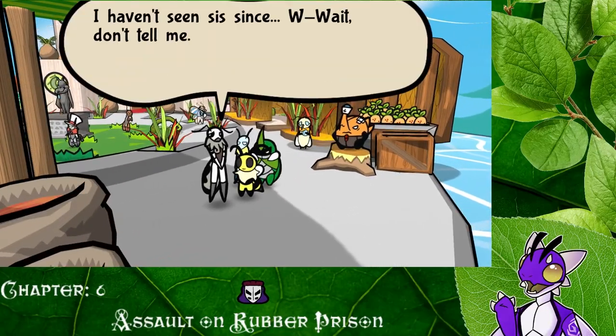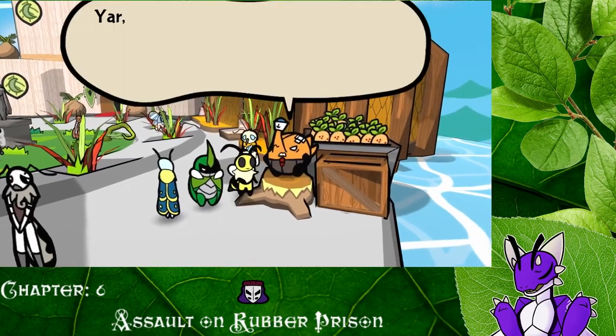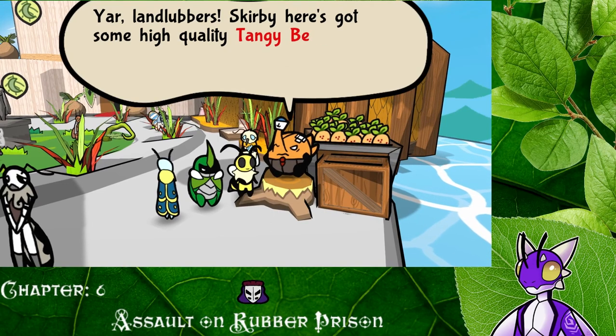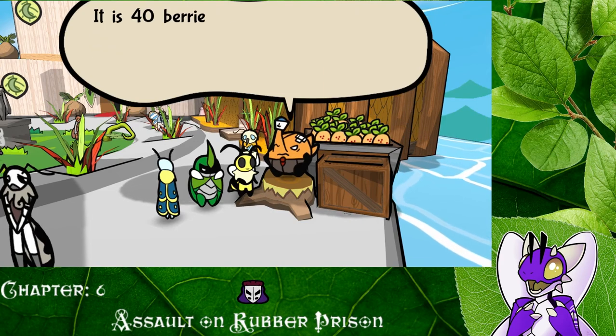'I haven't seen sis since —' wait, don't tell me. Don't worry, I saw they've got a thing we got to accept. 'Our land lovers Scurbies here. Got some high quality tanky berries straight from the Eastern.' Oh okay, so we can just buy them. 'It is 40 berries each. Want some?' Guys, don't yell at me — I really want some, but no, it's okay. I have other plans for our monies.